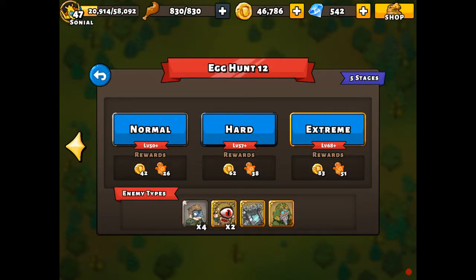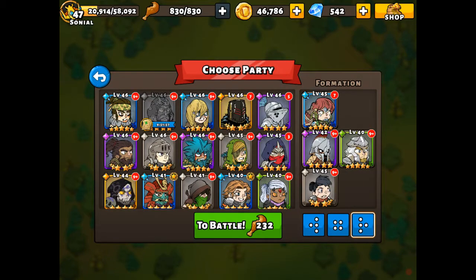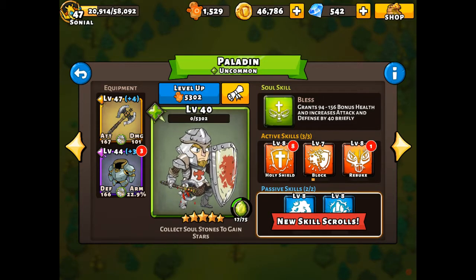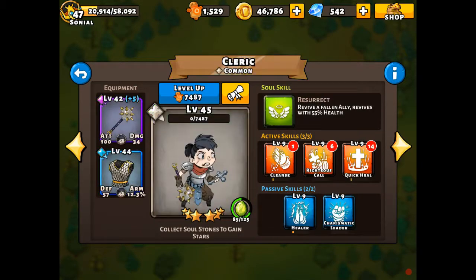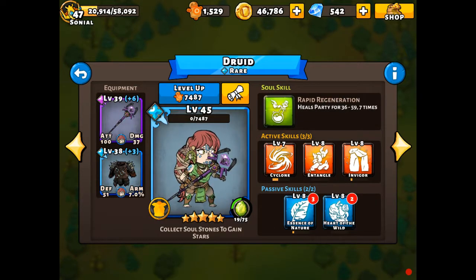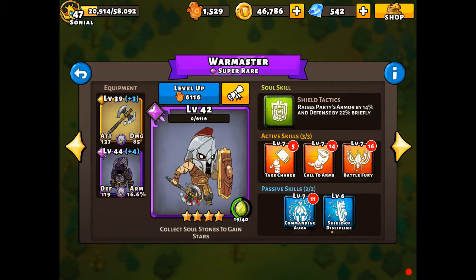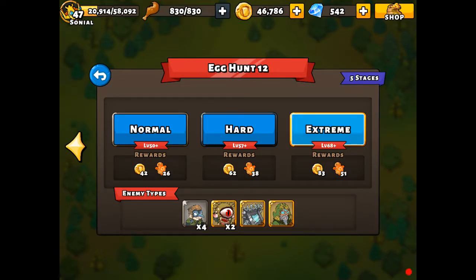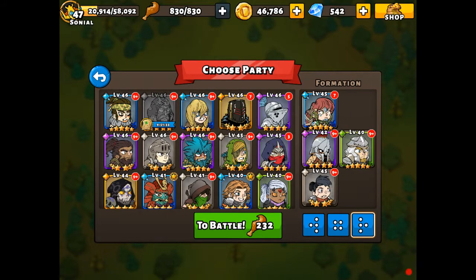We're back again, fellow keepers, with the Keeper's Corner. We're gonna do a quick one on the Egg Hunt Extreme with a low gear requirement build. We're gonna run the level 40 paladin with the ambushers and shell of protection up front, the moon mace and mithril mail on the cleric, the dark scepter and the black fist leather on the druid, ambushers and chain skin on the war master.